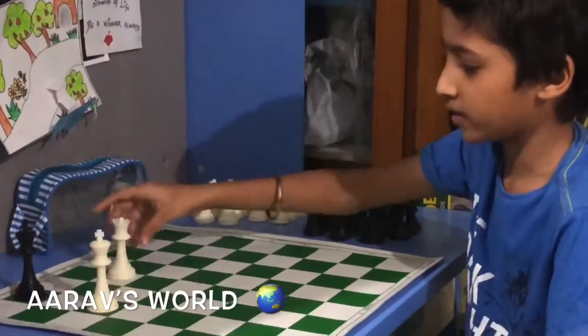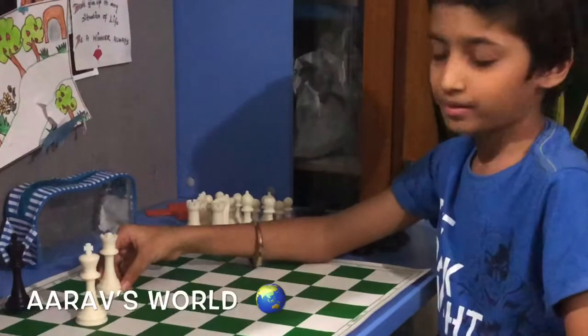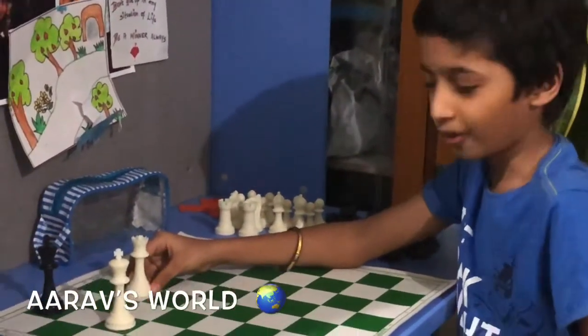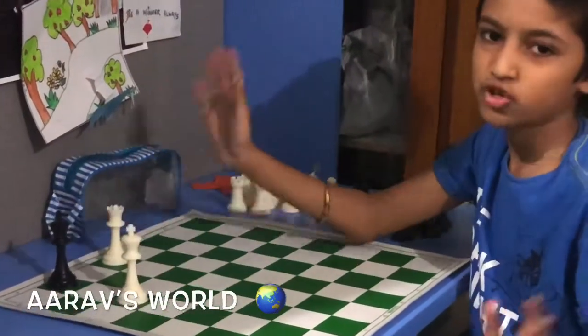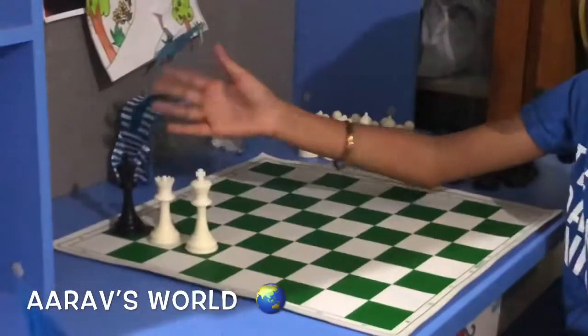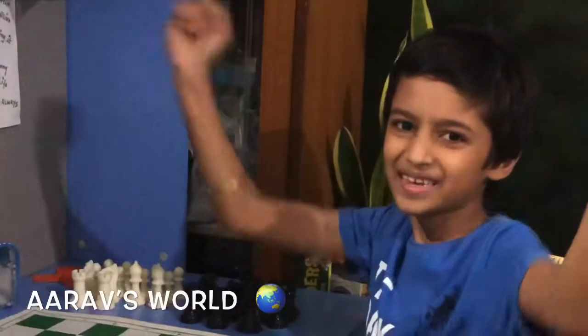Now we have a queen. So you have two options. First, you can do like a rook — go to the end and checkmate. Second, you can be like a queen — like over here. Checkmate. So simple. Yay!